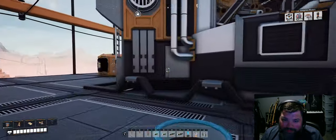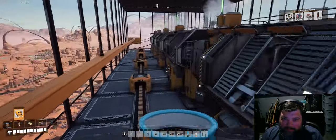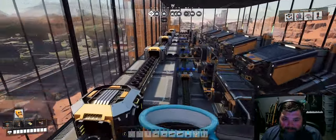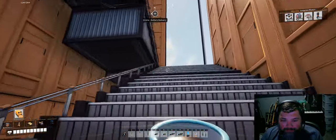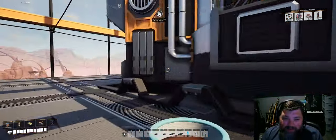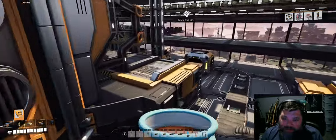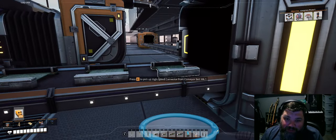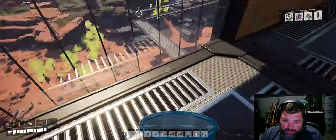This floor is just making computers — all these assemblers just to make computers to send up top. A lot of cable, a lot more plastic, more circuit boards. And this is the last floor with final assembly, so we're making high-speed connectors that are then going into the final assembler making supercomputers. Any high-speed connectors that aren't needed are overflowed and merged back with the supercomputers, then sent back down for export.